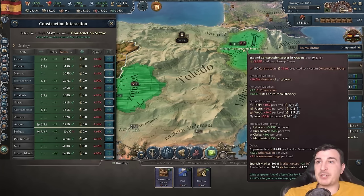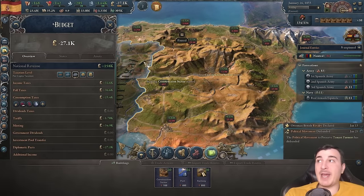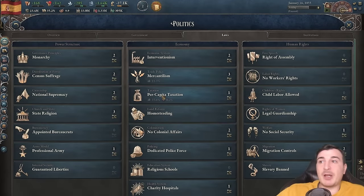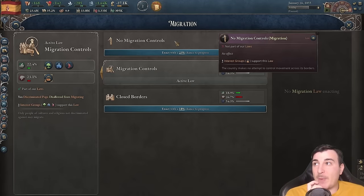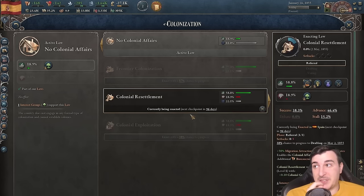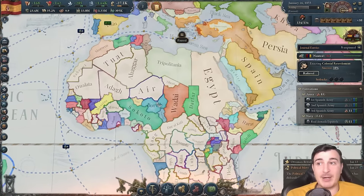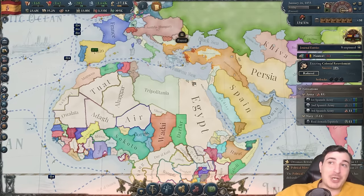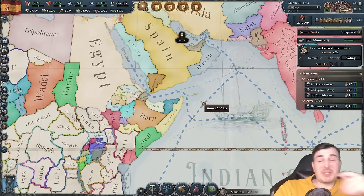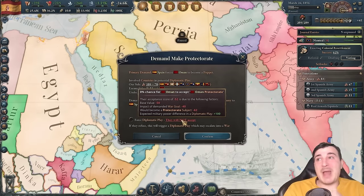Let's build more construction sectors to properly ramp up our economy. With medium taxation we're doing pretty decent — we can definitely double our construction output. I'd love to get colonial resettlement so we can start colonizing Africa again. It's ironic that Spain, a nation with a long tradition of colonization, doesn't have colonization legislation enacted. We need to continue expanding in the Middle East now.